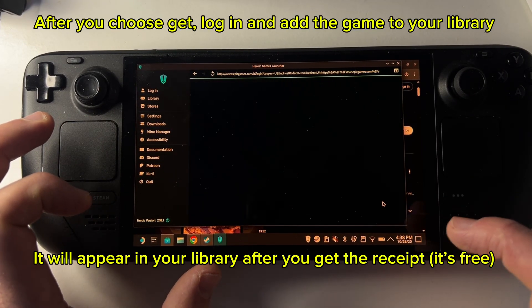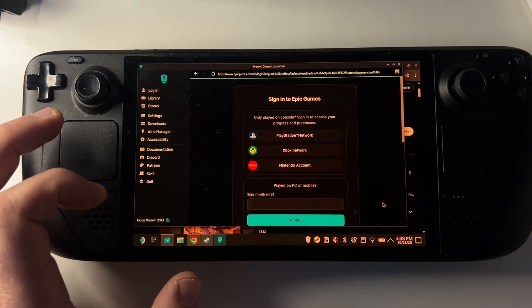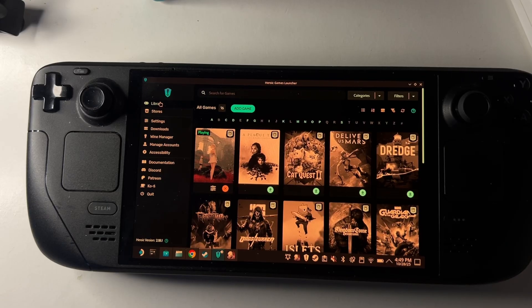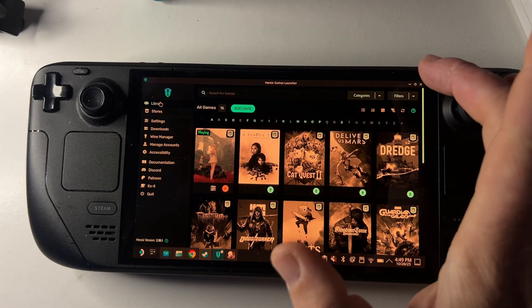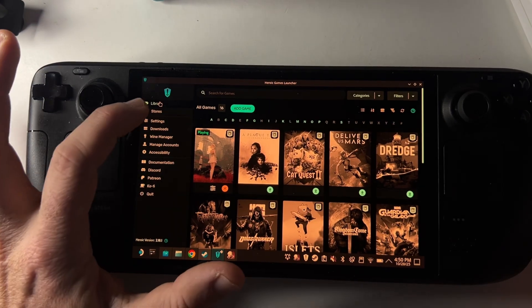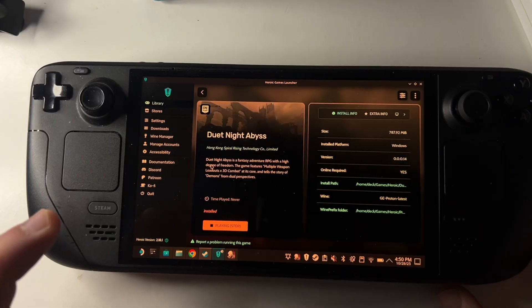You'll see Duet Night Abyss — load up that page and choose 'Get'. You'll need to log into your Epic Games account. Once you've got it, if it doesn't appear straight away in your library, simply close down Heroic Games Launcher and then reopen it.